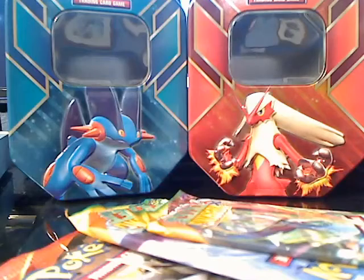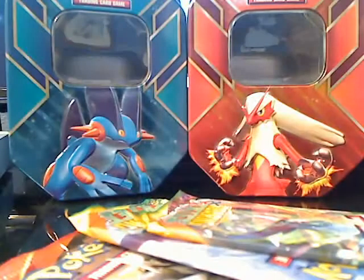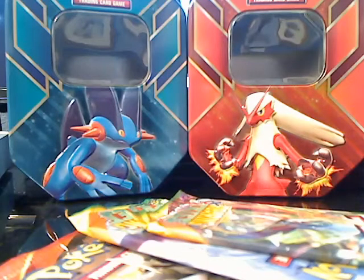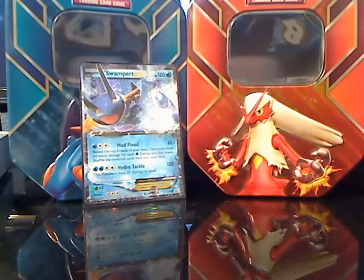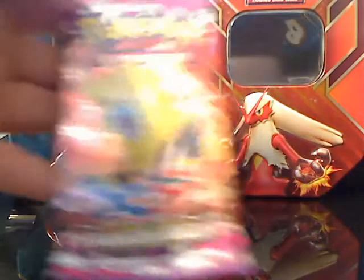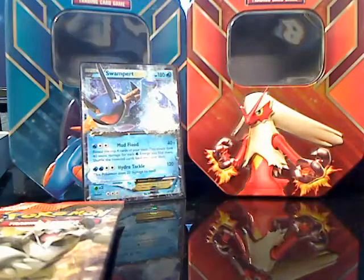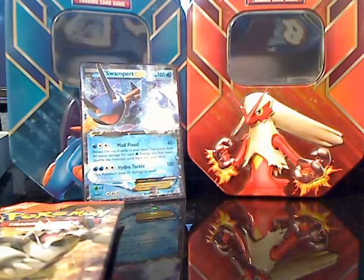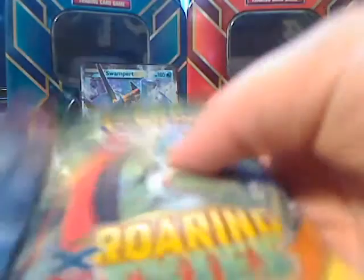There we go. So in this one you get the promo Swampert EX — looks pretty nice. I'll put that in a sleeve. Let's get Swampert right in the back. Hopefully we get some more good stuff. In this tin you get one Phantom Forces pack, one promo Primal Clash pack, and two Roaring Skies packs — pretty good.